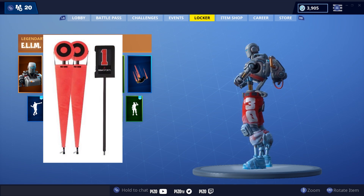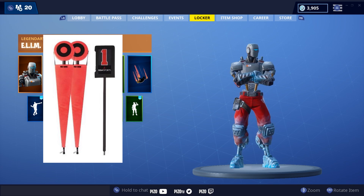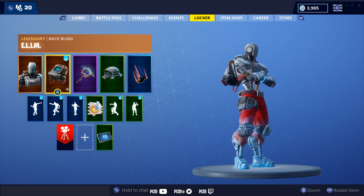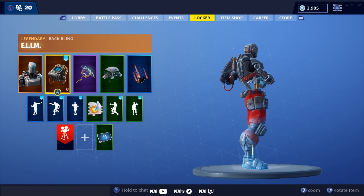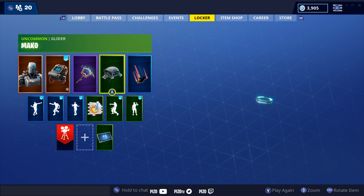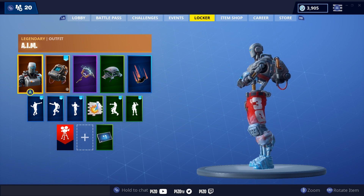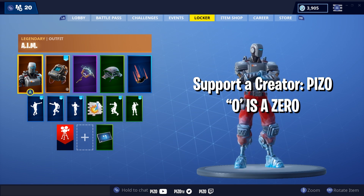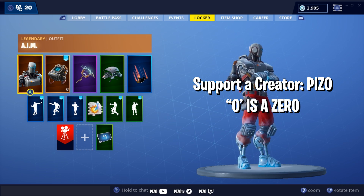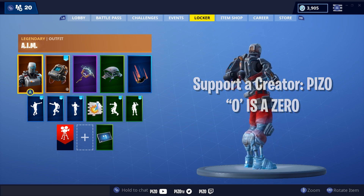I thought they missed an opportunity with the NFL skins — it would have been cool to have the first down markers show your elims, since it's usually one through four on NFL first down markers. An 8 out of 10 for AIM — I'm digging it. We used AC/DC because it just goes with it, and the Mako glider too. Liking the video is always appreciated, subscribing is free, and we'll see you nerds on the live stream.